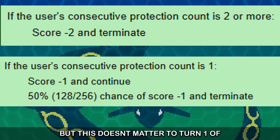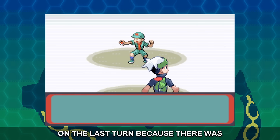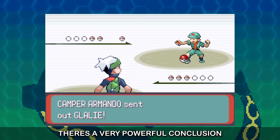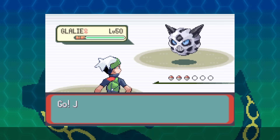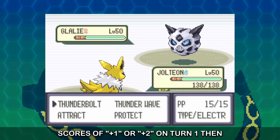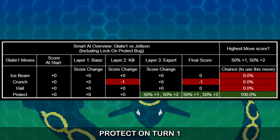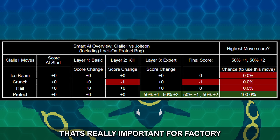Because Protect can fail if used on consecutive turns, the AI prefers not to use Protect on consecutive turns. But this doesn't matter on turn one of the battle — the AI obviously did not use Protect on the last turn, because there was no last turn. Since Protect therefore always has a score of plus 1 or plus 2 on turn 1, Glalie 1 is always going to use Protect on turn 1.